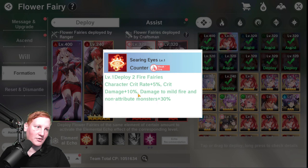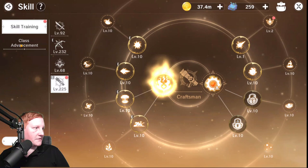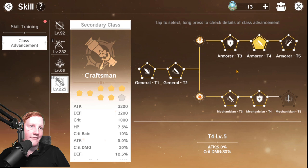So you get that 10% crit damage, 50% from Nether Fire, 30% crit damage from the class advancement — and then you just keep stacking from there.